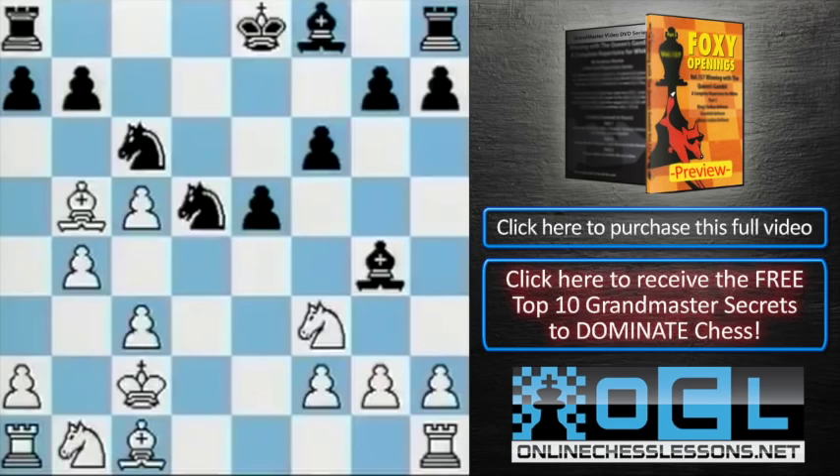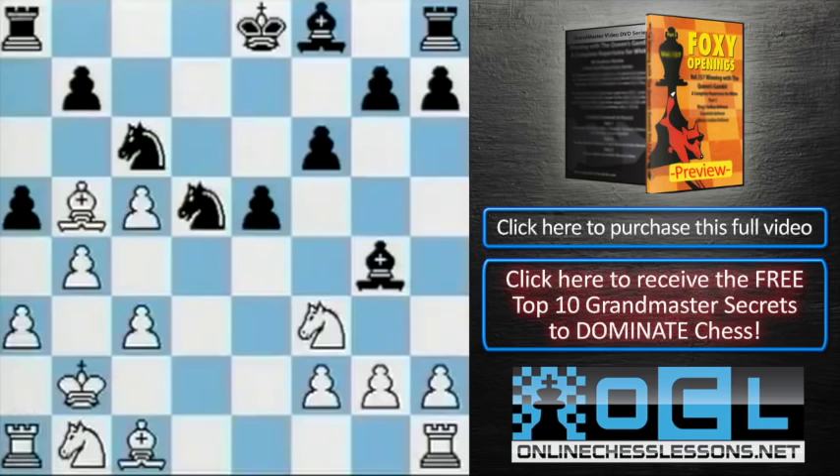f6. And now, a sneaky but nice move: King b2. What's the idea of that? Well, the point is, if a5, white can just play a3 without worrying about the trick of a takes b4 and the loose rook being a problem. So you can simply take back a takes, because this rook is now defended.